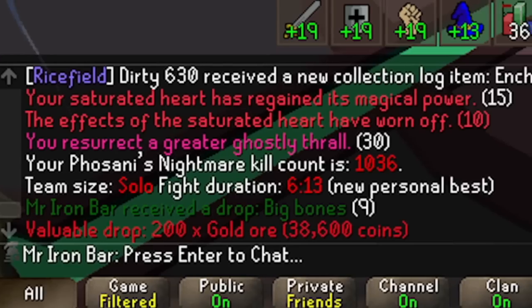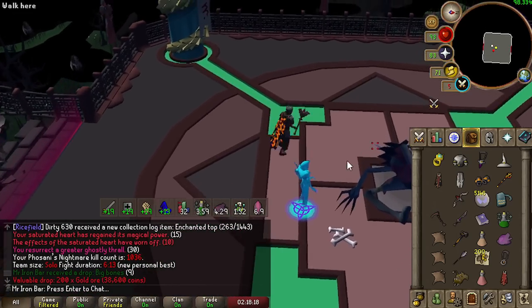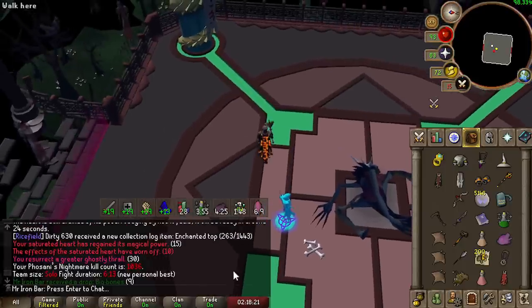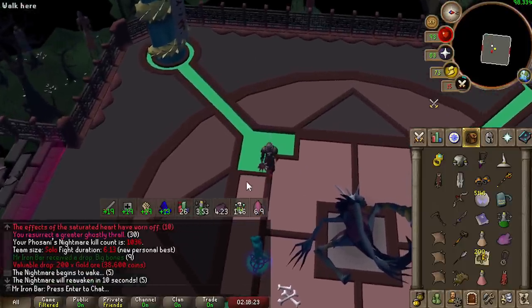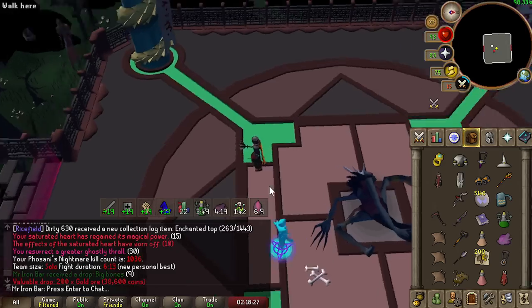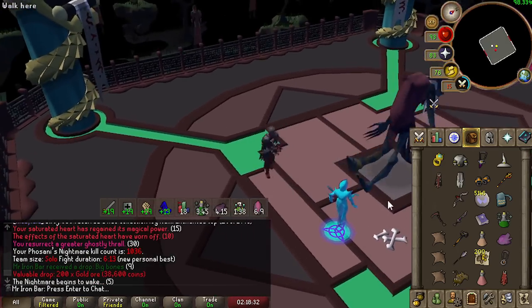There's no way that was that fast — 6:13. How'd I PB by 6 seconds? I knew it was a fast kill based on how good my hits were at the start, but I did not know this was actually almost world record speed. I'm only a few seconds off of world record speed and I didn't even try to speedrun it.